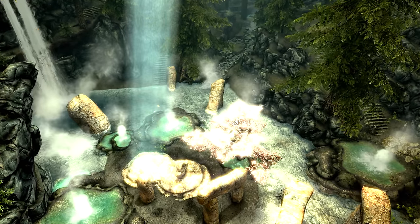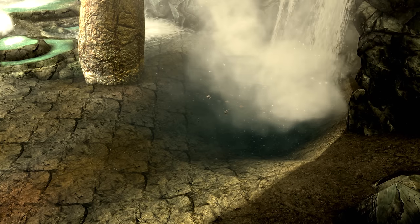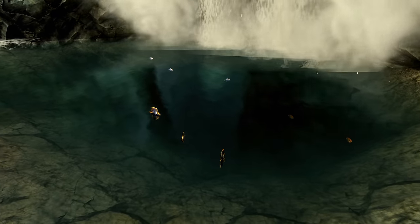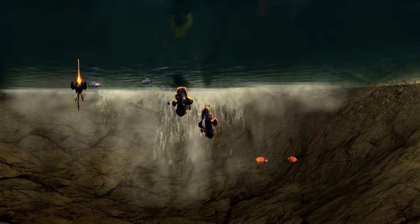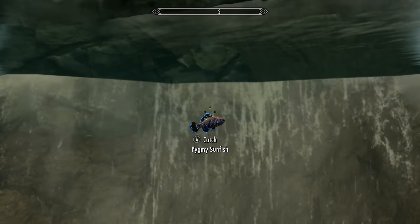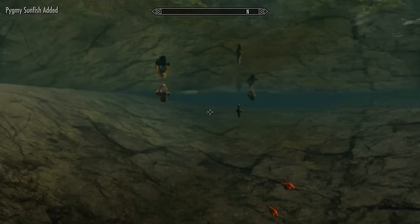Now we'll be getting the rare angelfish, more spadefish, and the pygmy sunfish. To get these we'll need to head to Ancestor Glade, which can be found right here on the map on the snowy slopes of Falkreath. Inside is a deep pool of water found right next to the waterfall near the canticle tree. Swimming around in here are three more spadefish, three pygmy sunfish, and two of the rare angelfish. Be sure to snap them up quick, as I have seen fish de-spawn right in front of my eyes multiple times while making this video.